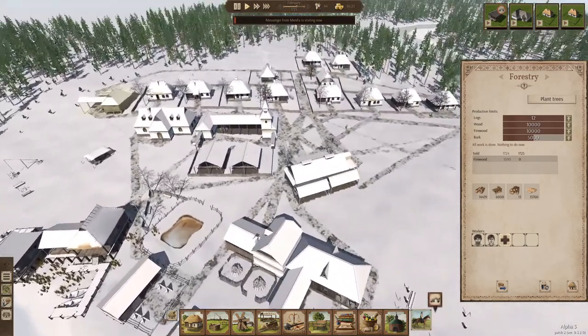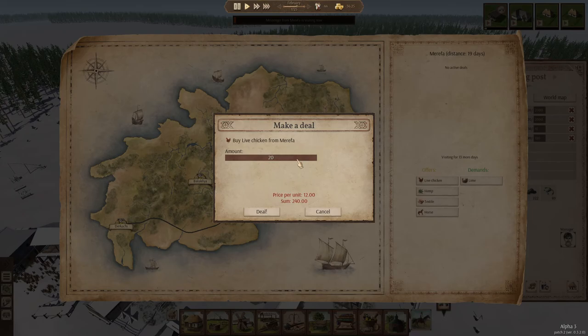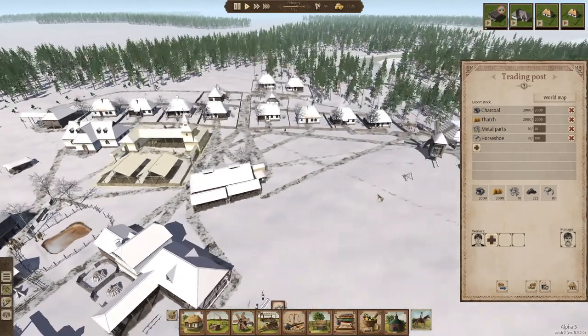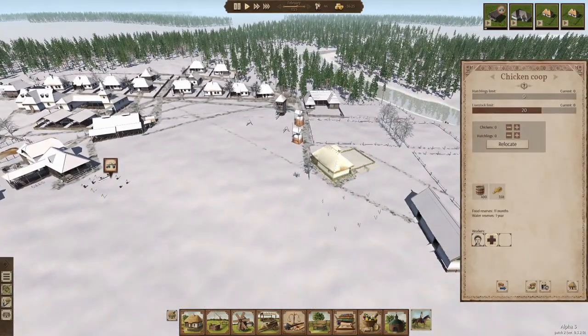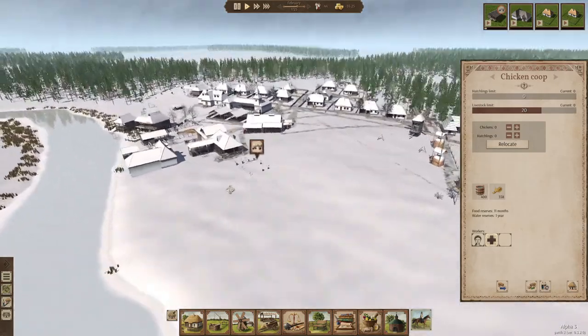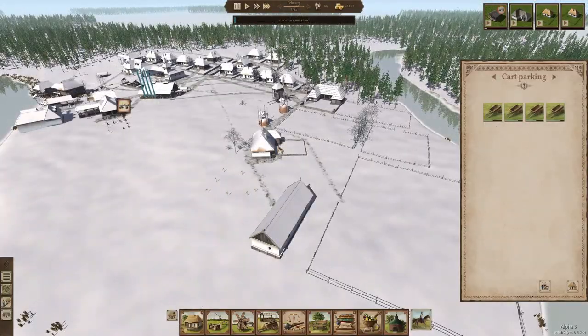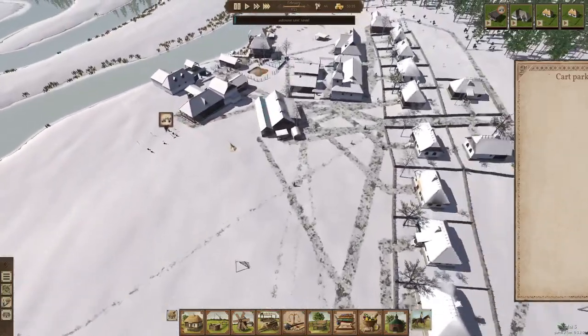We have a messenger from Marifa — let's see if they have any chickens. They do have chickens, very nice. We're going to go ahead and get 15 chickens and wait for them to get here. For some reason I thought we had chickens — it might have been on the game I was playing off camera. That will give us eggs and chicken meat to sell as well.